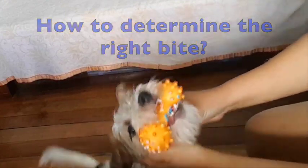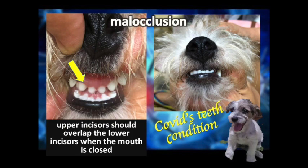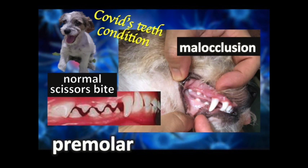The deciduous molars do not exist; they only grow as permanent teeth. How to determine the right bite? The bite is right when it is normal. The scissor bite refers to the normal relationship between the upper and the lower teeth, also called normal occlusion. The upper incisors overlap the lower incisors when the mouth is closed. The lower canine teeth fit in between the upper third incisor and the upper canine without touching either of them when the mouth is closed.